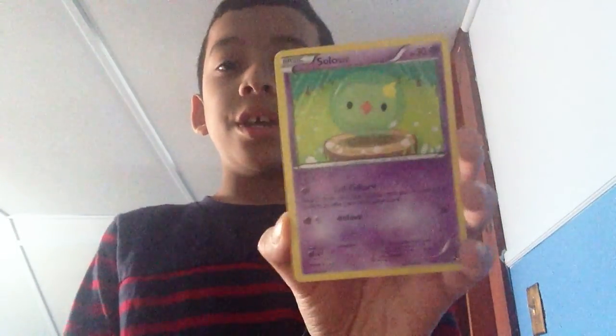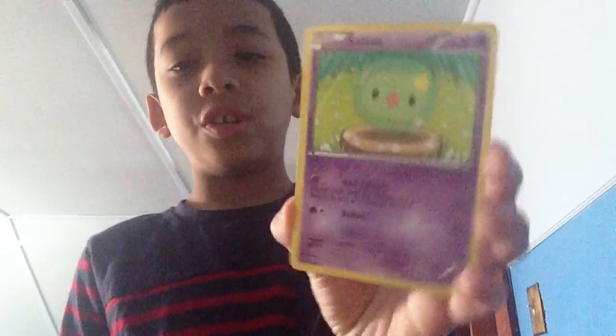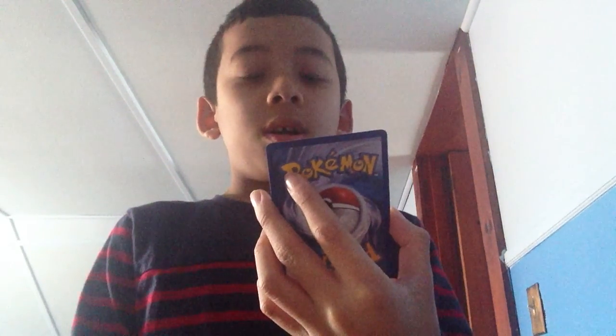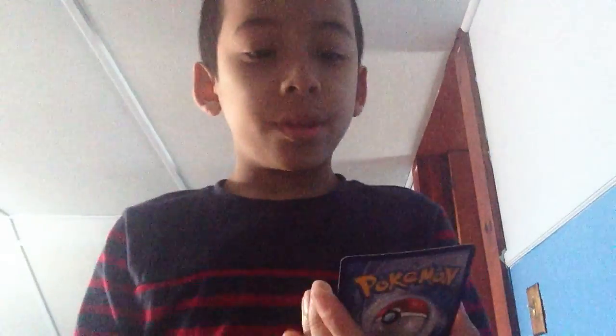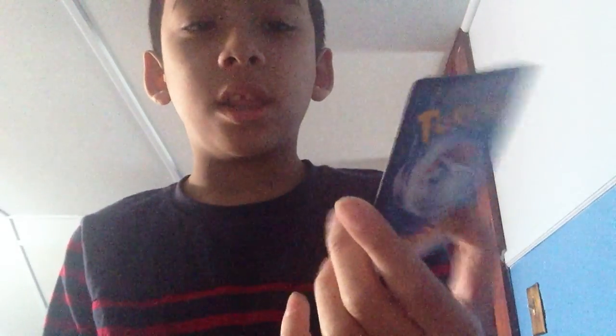Another Solosis — 30, Cell Culture, and Rollout. Same moves as Fungus and the other Solosis. Two more cards left. Another Pawn Yard — 60, and Iron Head. I'll show you all the pictures at the end. And last one, Adino — 90, and Do the Wave.